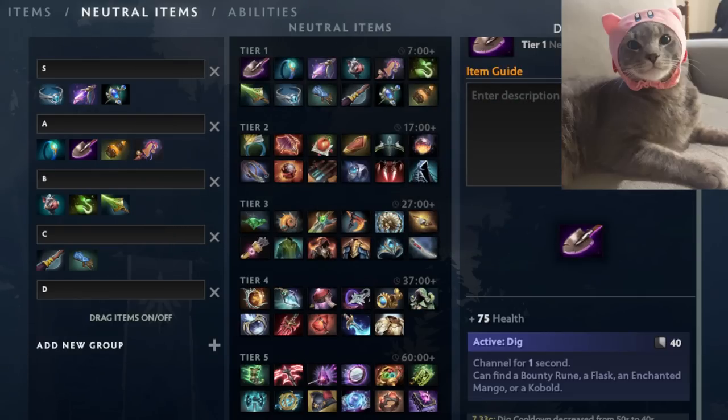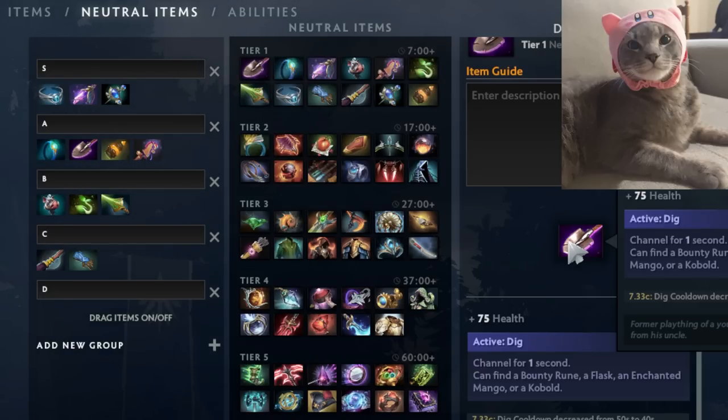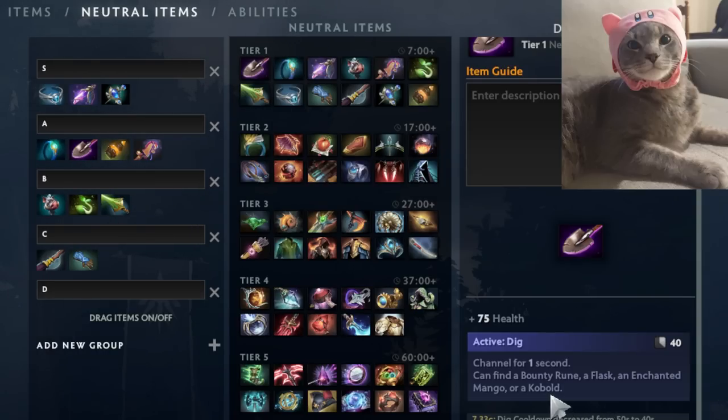Trusty Shovel is really good for supports since cores fill up all their item slots quickly, but supports are poor and have space for mangoes and flasks. You can keep the shovel and continue digging things up even as you get tier two and three items. Kobold is currently underutilized — stacking got buffed, and you can send a kobold to stack a camp while you're off doing something else. It also has a prospector's aura for GPM, though you typically outrun it once you have boots. It's great for scouting runes or denying enemy wisdom runes.